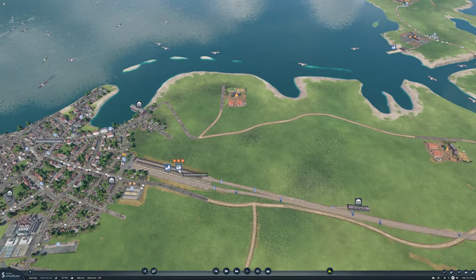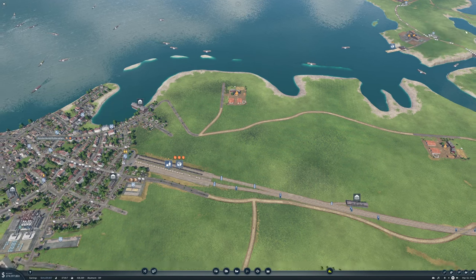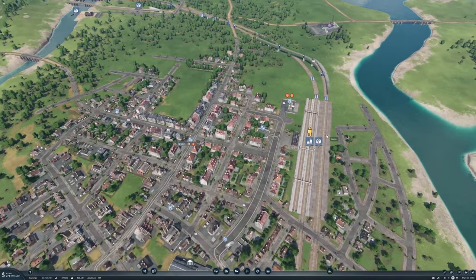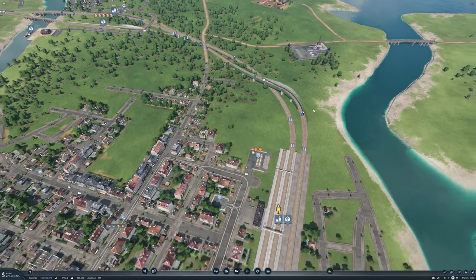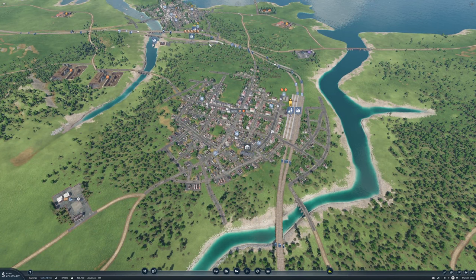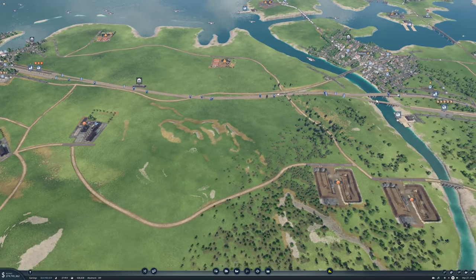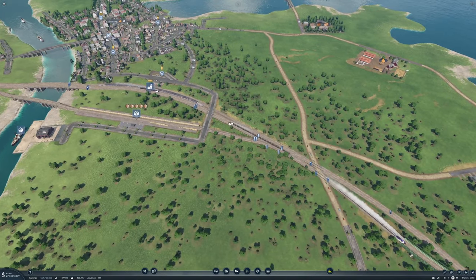Over here we have quite a lot of fuel sitting waiting to go to Berlin, and the train is on its way. It's a long way away and I think we could do with upgrading the train or getting another one. The same goes for the goods here — we have a lot sitting waiting to go to Amsterdam. Let's take a look at these trains.